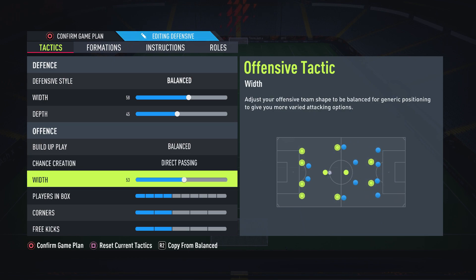Moving on to width — I like to have this on around 60. You don't want to be as narrow as when you're defending, but you also don't want to be too wide, because the 4-2-3-1 is a very strange formation, especially the narrow version. Although it's called the 4-2-3-1 narrow, it actually has good width as well. When you're attacking with about 60 width, you can't really tell if this formation is wide or narrow, because you've got players covering the centre of the pitch and players covering the wings. Having this on 60 width allows you the option to play down the wings or play through the middle.